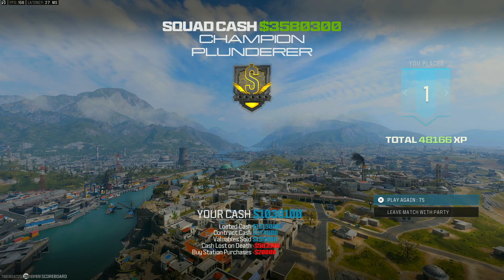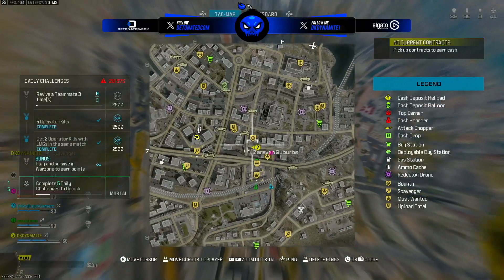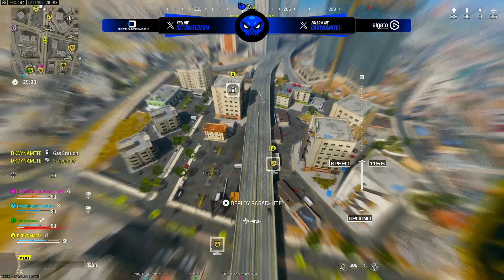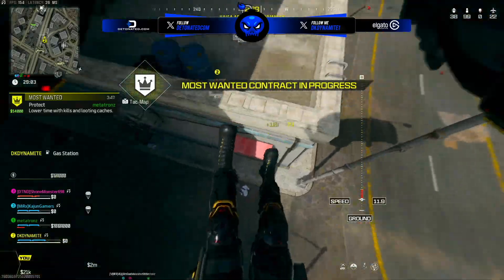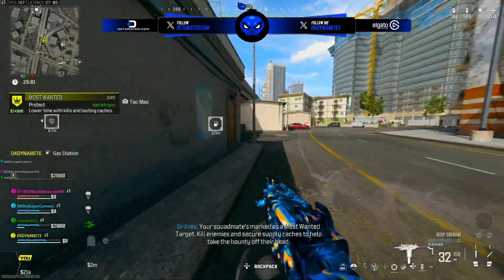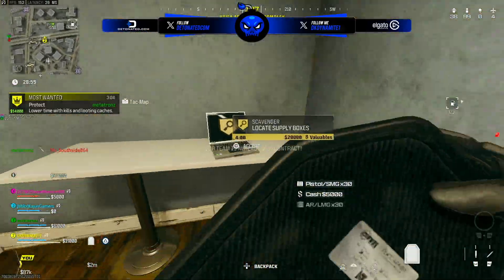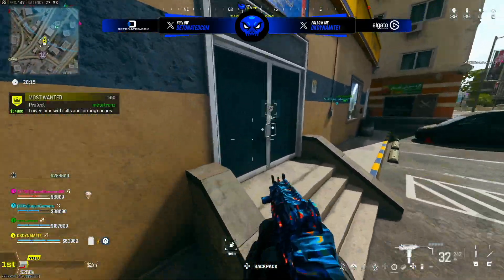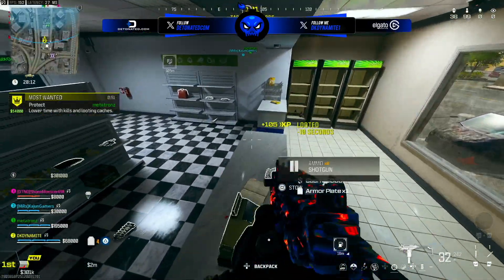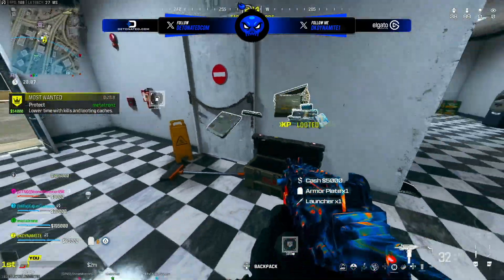In terms of hot drops, from playing quite a bit of Plunder, I've seen a lot of people drop Orlov Military Base or even towards the seaport — kind of the top right and center left of the map. Although it doesn't really matter, the points of interest with the most buildings are obviously where you want to be to get the most amount of money. Gas stations are also extremely useful for getting a ton of cash off the registers, off the shelves, and from chests that spawn nearby. Those are the biggest tips for collecting cash around your environment.